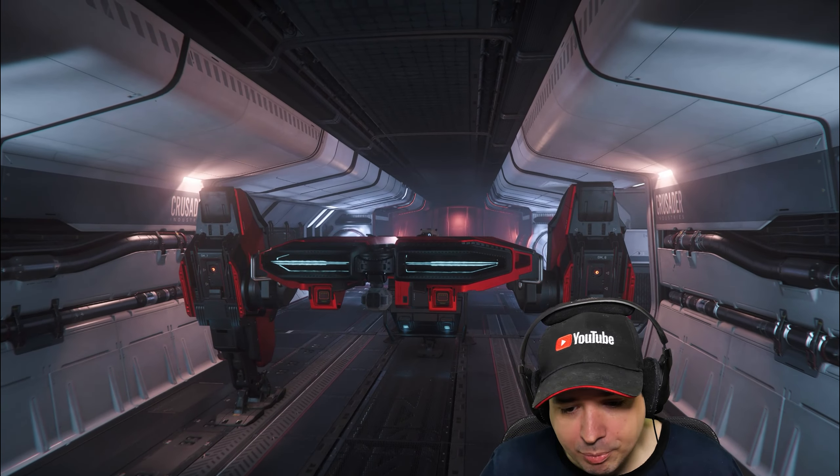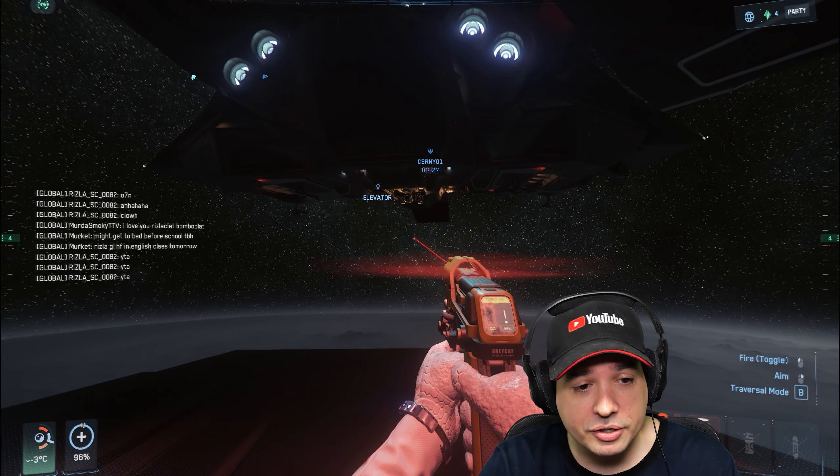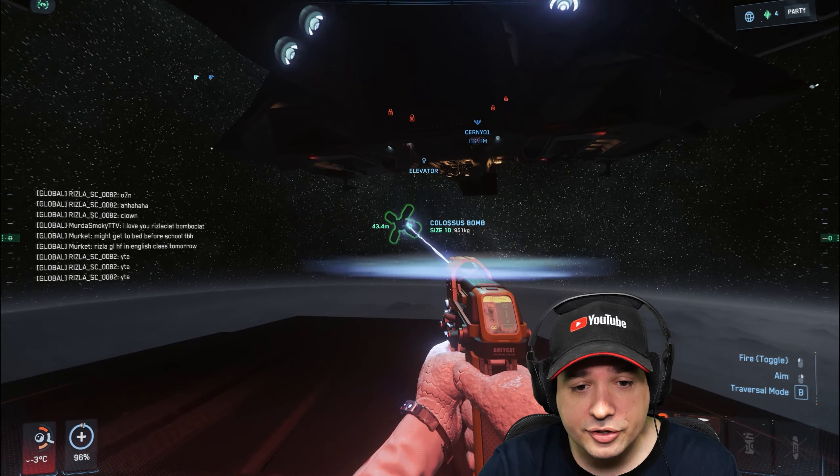Then we were transporting the next bomb and freaking raiders appeared out of nowhere with Cutlass Blacks and forced me to do this faster - I touched the ship a little and boom. Hello, hospital bed. So I came again - this time no pirates, no raiders, nothing in the air. I caught the next bomb and brought it over. My friend took the bomb into his ship and I had the idea to put the bomb in vertically. I thought if nothing hits the top of the bomb it won't explode. But it didn't fit - touches the roof, boom, explosion, hello hospital bed.